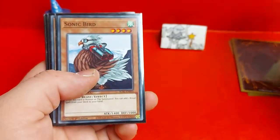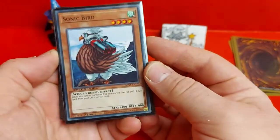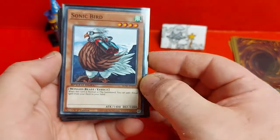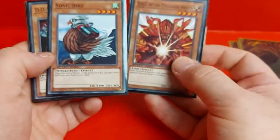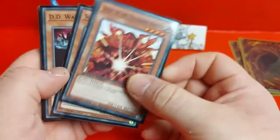Next we have Senju of the Thousand Hands, who when he's normal or flip summoned you can add a Ritual monster from your deck to your hand. And then we've got the other half of that — Sonic Bird. When this card is normal or flip summoned you can add a Ritual spell from your deck to your hand. So two search mechanics there — one searches the monster, one searches the spell. So they're both very handy.